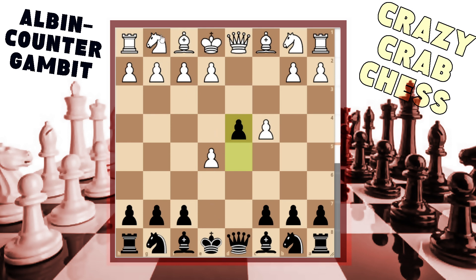Today we're going to focus on d takes e5 because it's the most common and there are so many lines. After d4, the main line has the knights come out first - white brings out a knight and we bring out our knight. Today we're strictly looking at the reply e3. It has to be noted that e3 played immediately before the knights come out is actually better for black, giving us really cool opportunities.